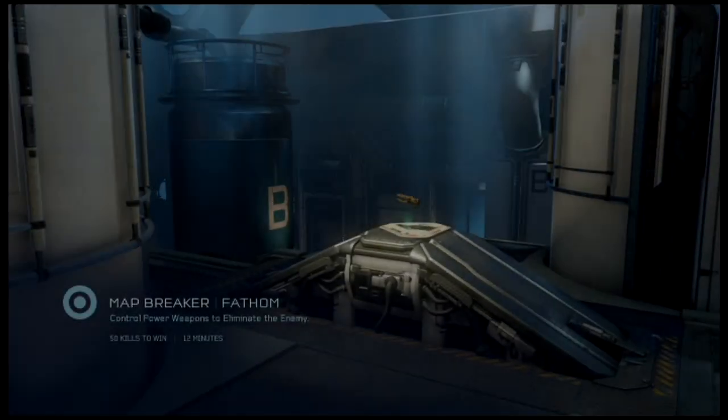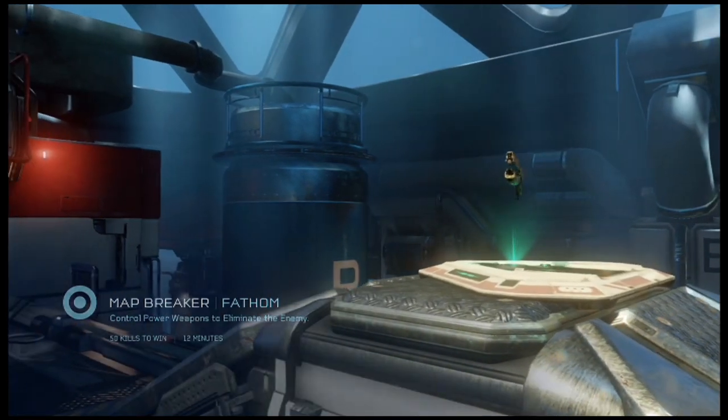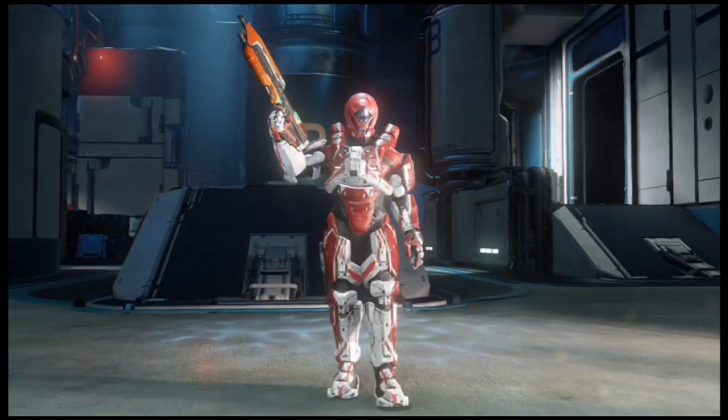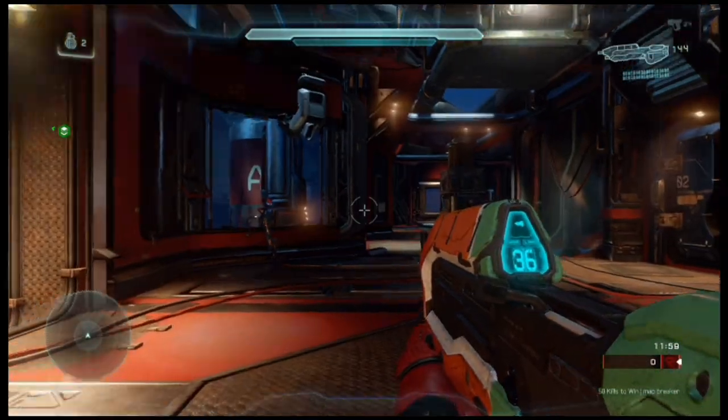Welcome everybody. This is going to be the map Fathom, and we are going to break this map and take a little look at the outside of this map. These are just general settings — I think I have thruster pack set to 400%.